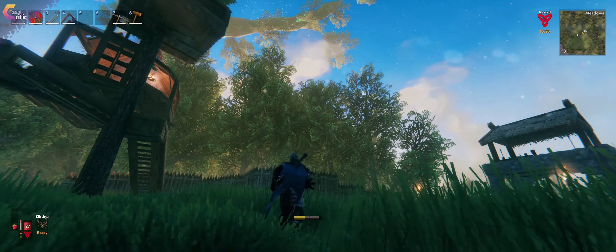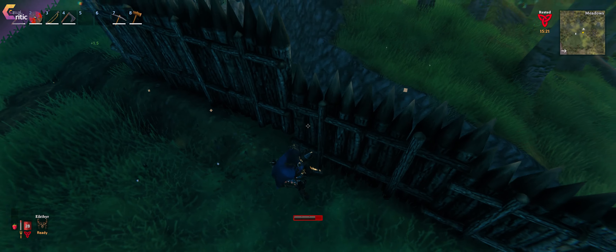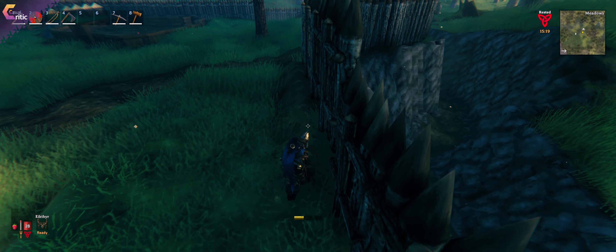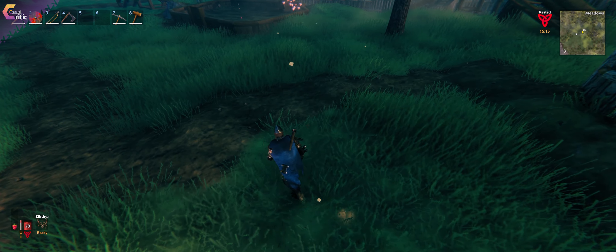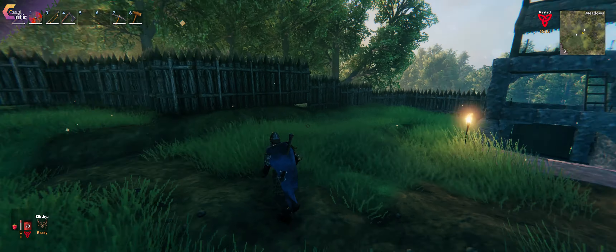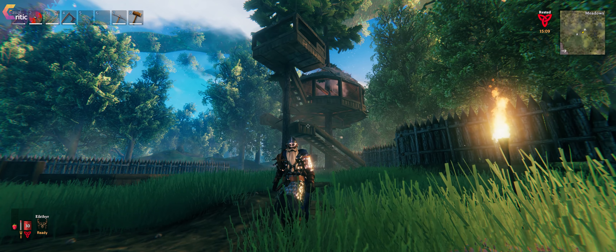Usually they don't even attack those parts of the gate, because they come out of this direction — out of this part of the forest — and they really want to get into my base from this point, which obviously they can't because there's a moat around. So really consider digging a moat or a ditch around your camp, as that really helps with safety in the long run.